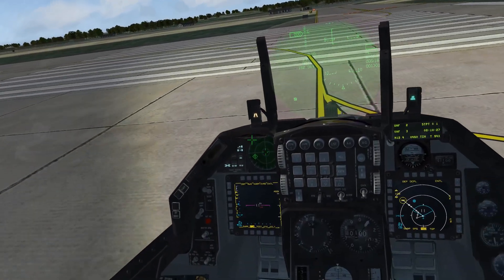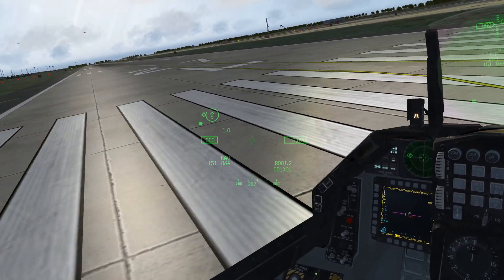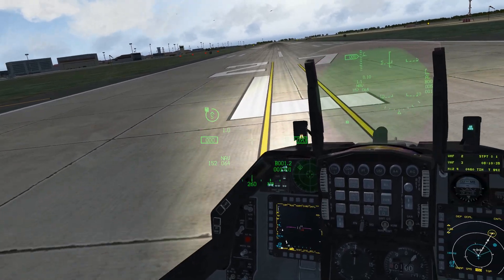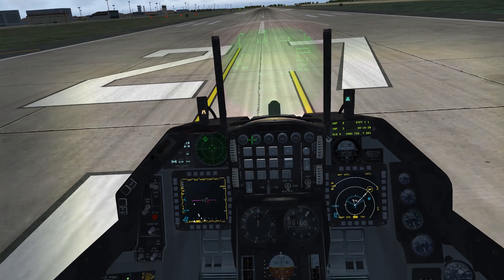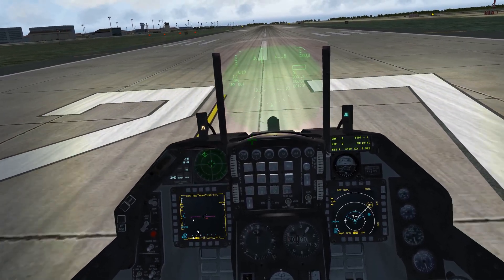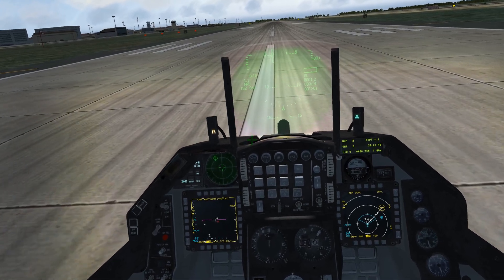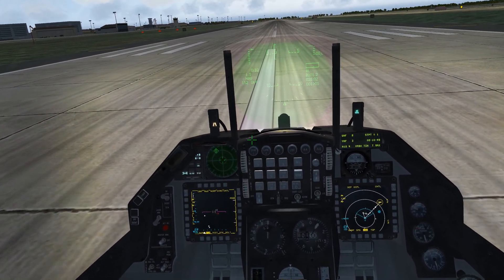Active and standby. And the radio — you don't have to constantly call out. When you call the tower, they'll acknowledge you and then they'll put you on the runway at the appropriate time, instead of having to keep calling the tower. That's pretty cool.